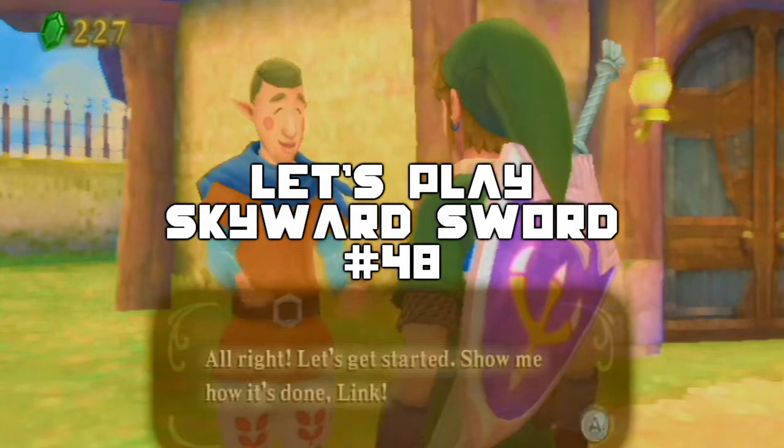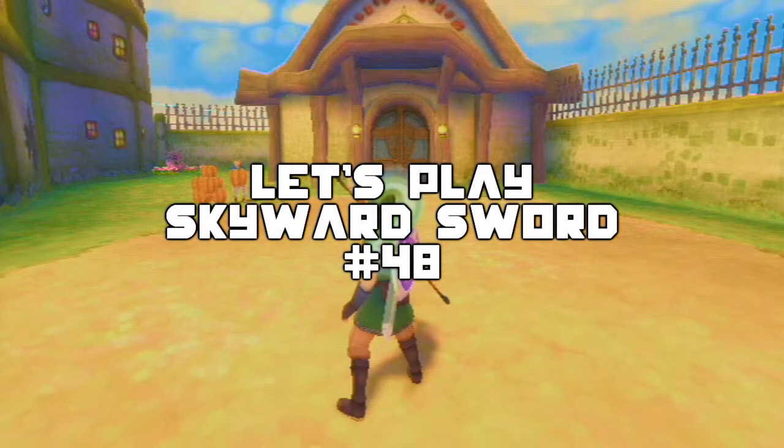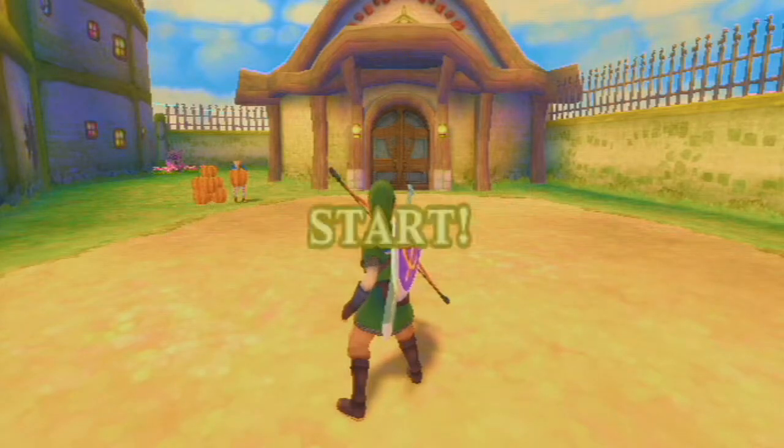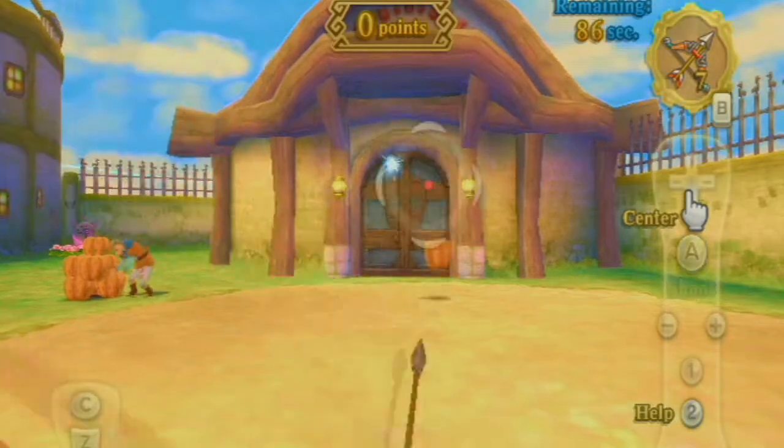What up guys, it's BananaOwns bringing you part 48 of my Skyward Sword Let's Play, and in this episode it's gonna be a very quick one — we're just gonna play this little archery minigame and get a piece of heart.